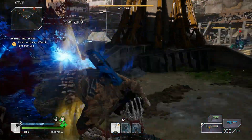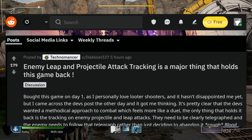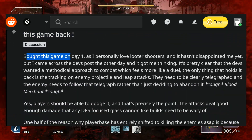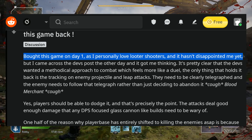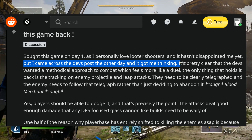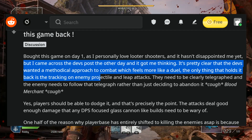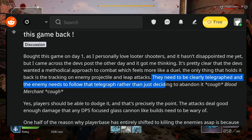Let's talk about more feedback concerning enemies. We have Diabolist337 who says: 'Enemy leap and projectile attack tracking is a major thing that holds this game back. Bought this game on day one as I love looter shooters and it hasn't disappointed me yet. But it's pretty clear that the devs wanted a methodical approach to combat. The only thing that holds it back is the tracking on enemy projectile and leap attacks — they need to be clearly telegraphed and the enemy needs to follow that telegraph rather than deciding to abandon it.'